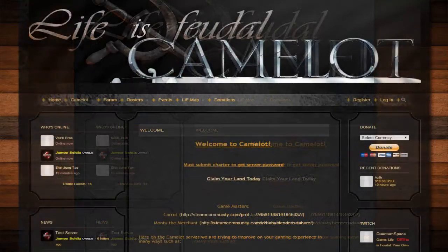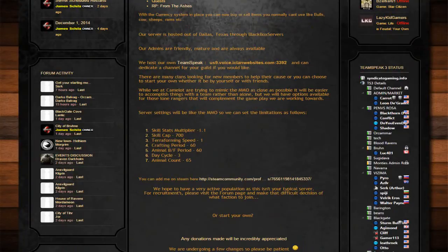If we go back, you can see that the game statistics are different than most servers. The skill stats multiplier is 1.1 and the skill cap is 700. Basically, that means you are not going to be able to become a master of every single trait — you're limited to 700 experience levels across all of your traits. The 1.1 stat multiplier means you're going to level up at the same speed as in the actual MMO. This allows the game to have an actual economy, so since you can't make everything, you're going to have to trade and actually learn a skill to contribute.